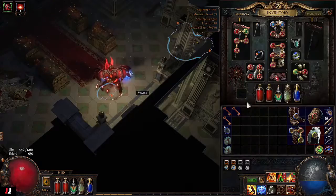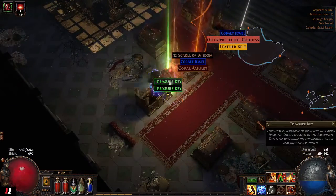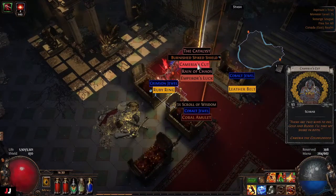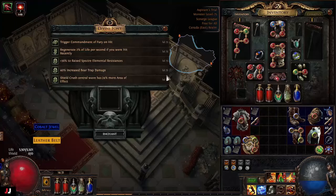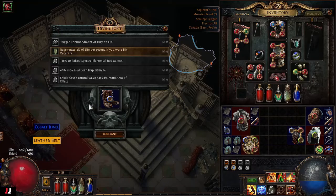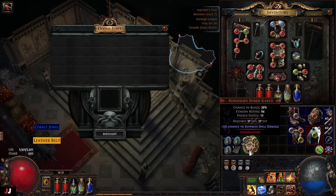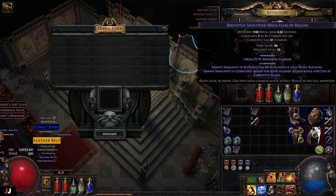Next lab. Three keys — now five keys. We got a scarab — that wasn't very good. Hopefully the enchants will be better: Shield Crush more AoE, Bear Trap damage, and Raise Specter Resist. We got Raise Specter Resist on the Corpse Walker — that's about 50 Chaos. Bam. For loot we didn't really make much, but we did get a good enchant.